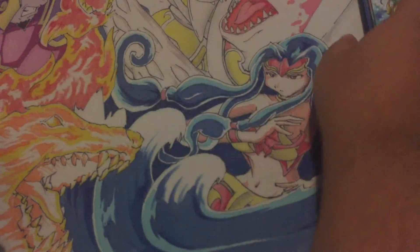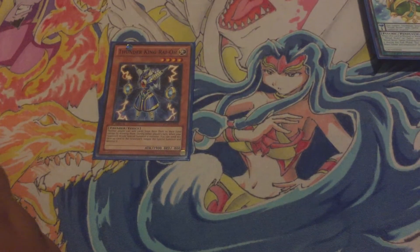My tech choice in this deck is one Thunder King Rai-Oh, just in case — setting back rows and setting a Thunder King is really good. On to the spells: one Ritual Beast Bond. You don't need more than that; it's searchable, so one is all you need.